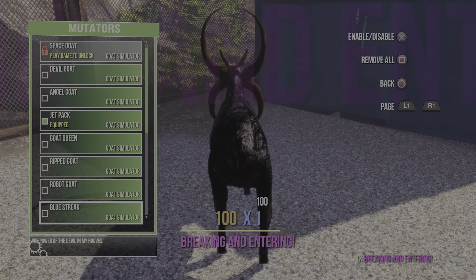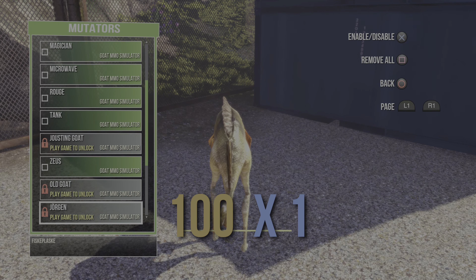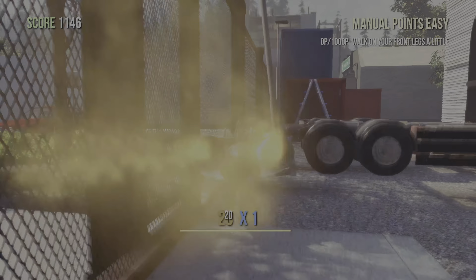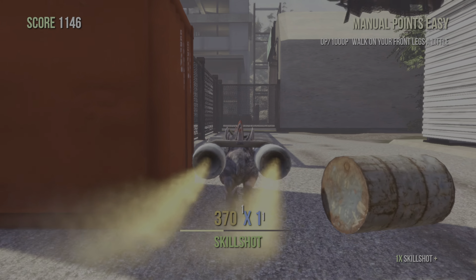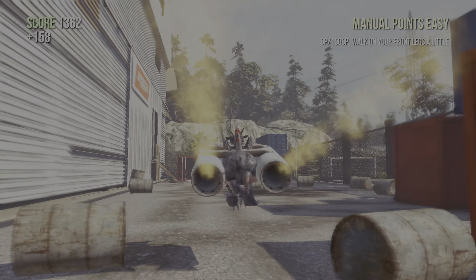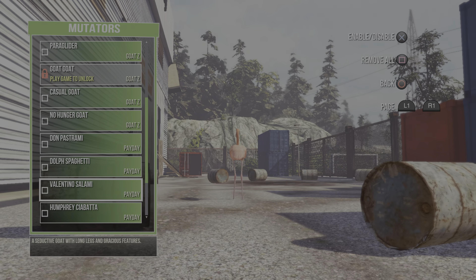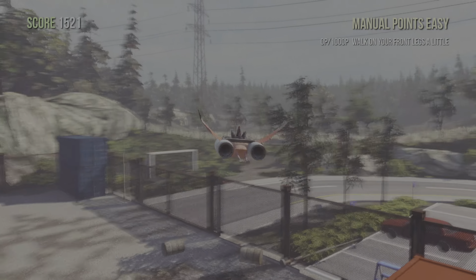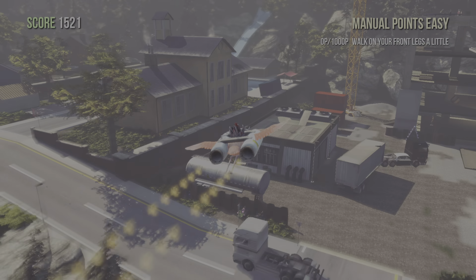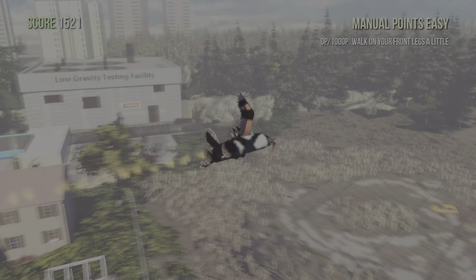What you want to do is equip Tank. Then you basically only fly in a straight line and you can also walk into it. Actually, you will need two DLCs: the MMO and Payday. Then with Tank, jetpack, and the Valentino Salami, you've got a fully controllable jetpack.